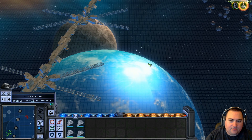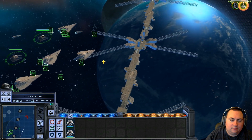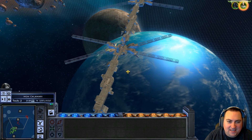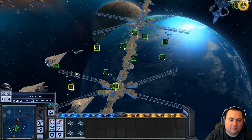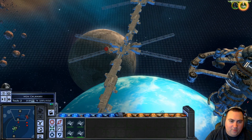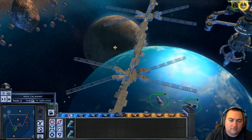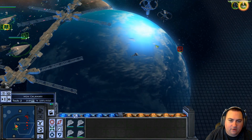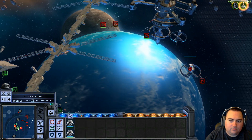We just have to take out the space station. This should be easy. Go after the stragglers. Oh, they do have a Marauder Cruiser way over here. Oh wow, they've got a lot of missile platforms and stuff too. We're going to flank over here to the right. They're hitting us.